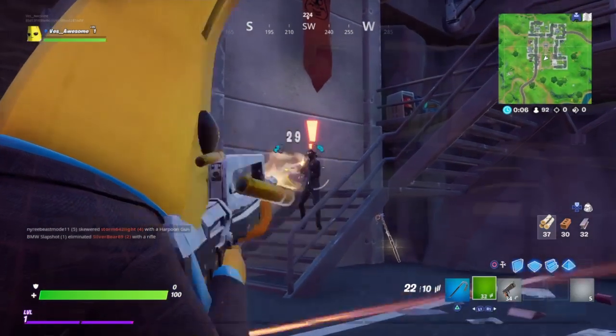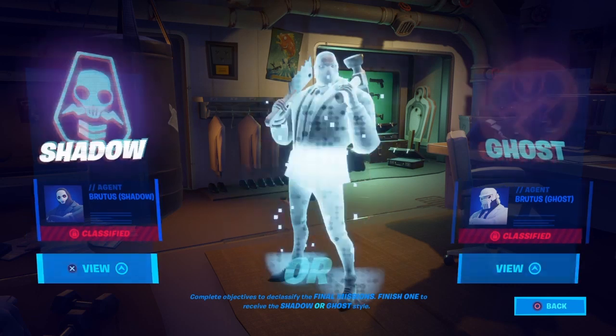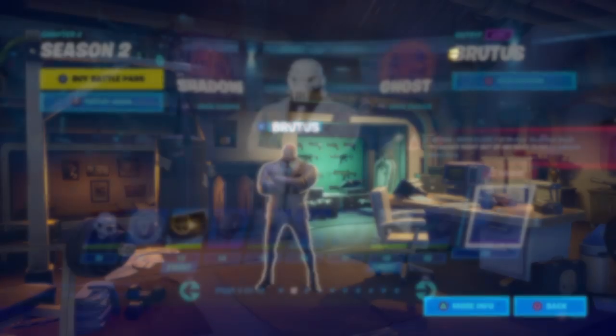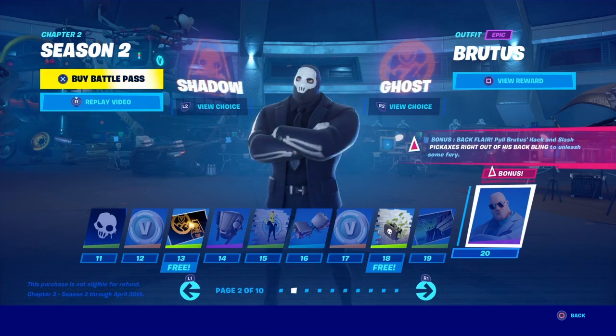Let's go over the Brutus skin in more depth — this is at Tier 25. Here's the skin style you get from choosing the Shadow category; it looks really sick. And then here's the Ghost category. Those are the two styles you can get for this skin, and they both look super nice.